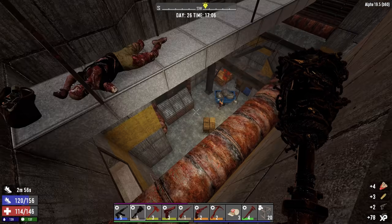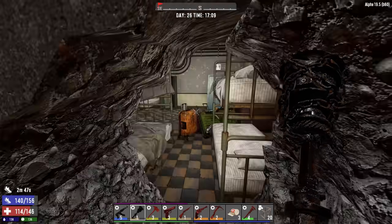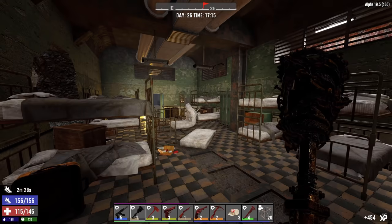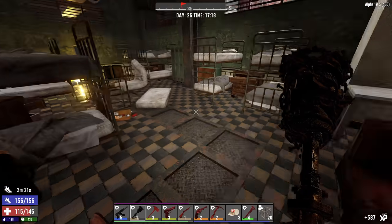I'll take that cooling mesh mod and put it on the new leg armor. I could probably put the grave digger mod on the wrench, seeing as how I've been using the wrench to dig sand. There's a weapons bag with handgun parts. That's it — let's go back the way we came. Another Pistol Pete — that's AP 9mm ammunition. Nice.